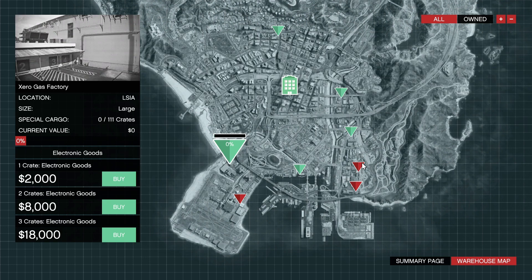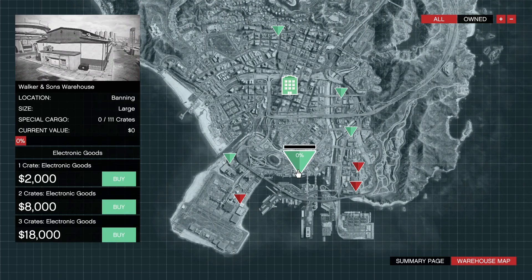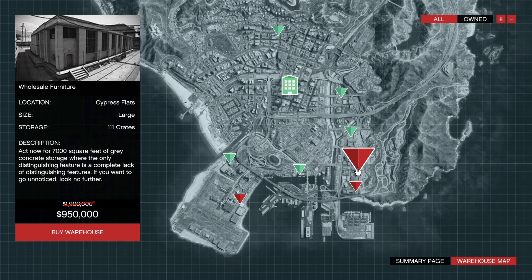I think I may swap out the Zero Gas, but for purposes of this video I'm going to keep it the way it is. As you can see, the discount on the Wholesale Furniture Warehouse brings it to only $950,000. The good thing about doing these trade-ins is that you get money back for the ones you trade in, so you're not ever paying the full price.